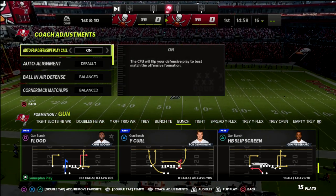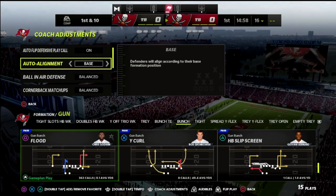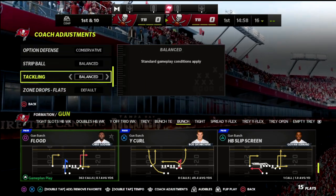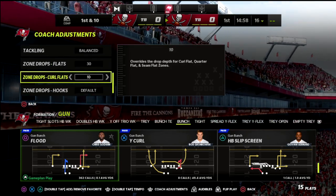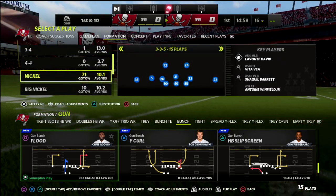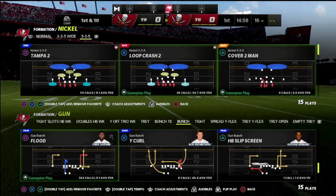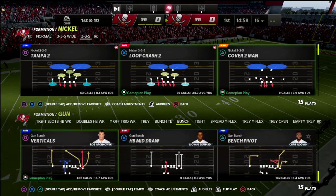For our coaching adjustments: you can leave auto flip on or turn it off. We're going to go base align, ball-in-air defense to play ball, option defense on conservative. And really importantly, our zone drops are going to be flats on 30, curl flats on 10, and hook curls on five.